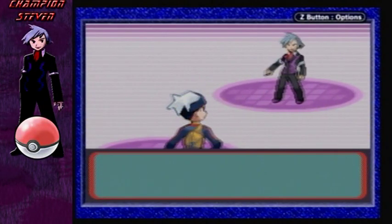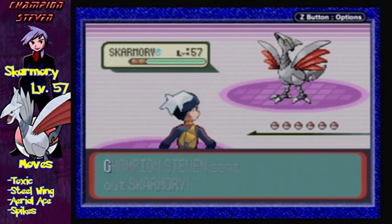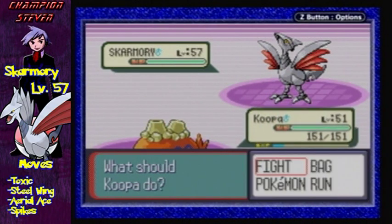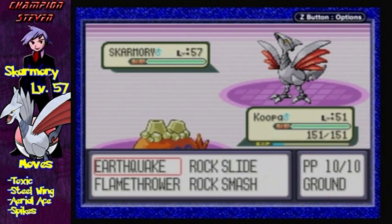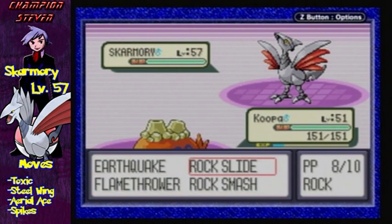And here it is, folks. Champion Steven has confronted us. First off, he's gonna start with a level 57 Skarmory with the moves Toxic, Steel Wing, Aerial Ace, and Spikes. Steel and Flying-type. Steven here is gonna be mainly a Steel-type trainer, but he has a few other Pokémon that aren't really Steel-type.